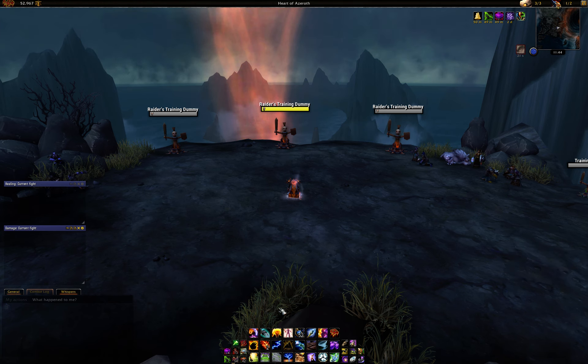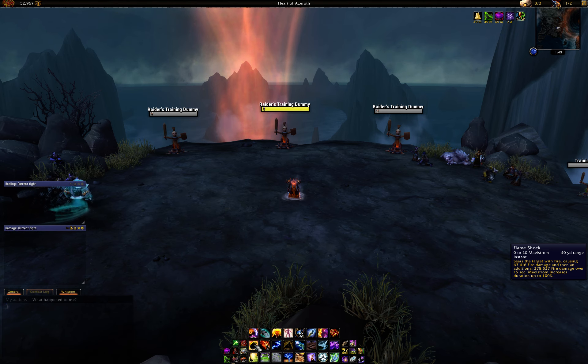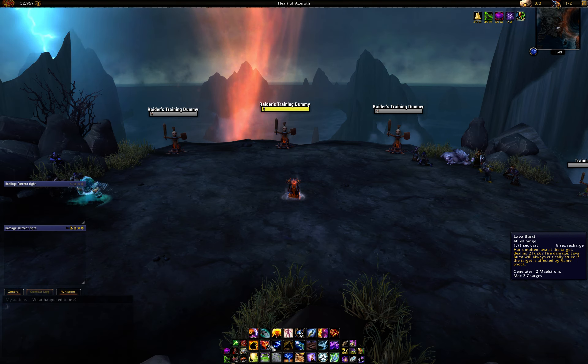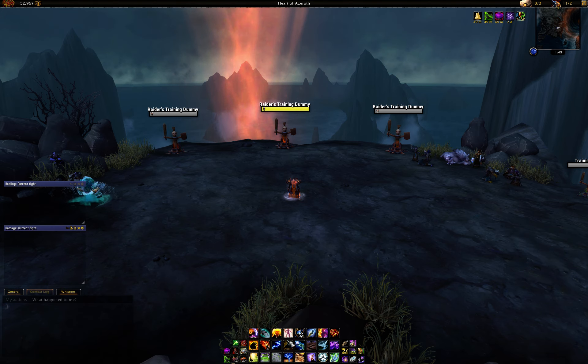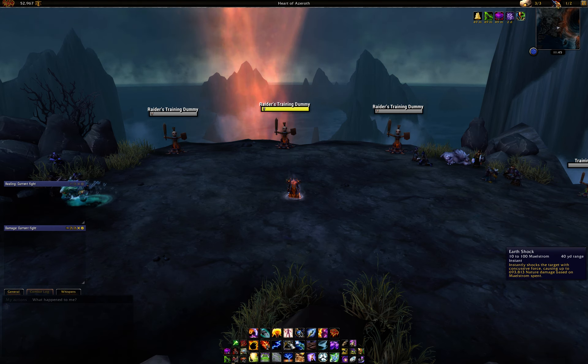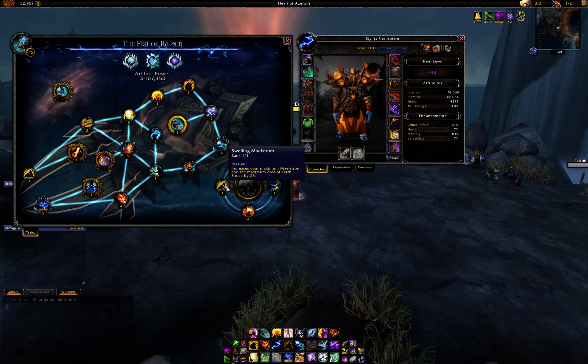Pretty much you're going to be in combat right as your Elemental Blast goes off — that's when you enter combat. So then you want to use Flame Shock to get the base duration up, then you cast your 2 Lava Bursts, then you go into Flame Shock again, refreshing it and having it buffed with Elemental Focus. Then you're going to be popping Ascendance right away, and in Ascendance you're just going to be spamming Lava Burst.